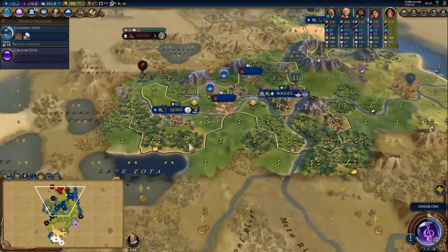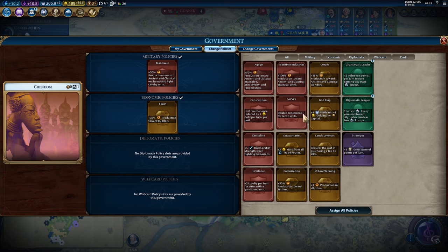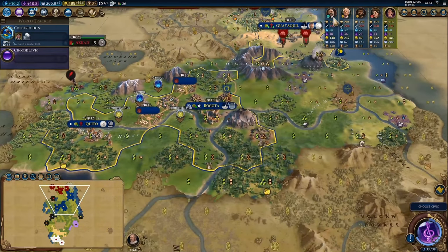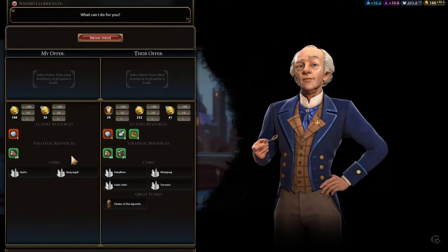Three out of the five tips in this video are basically focused on the domination playstyle, so we'll start with the two tips that apply to every type of win condition. Tip number one focuses on policy cards. When talking to newer or casual players, I always stress the importance of properly taking advantage of the huge bonuses policy cards give you, because they're probably the easiest and at the same time most powerful thing you can work on to make the jump to higher difficulty levels.